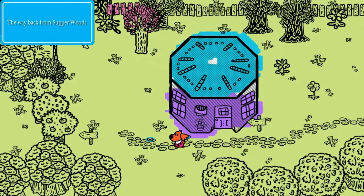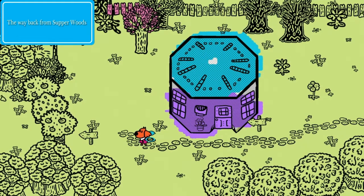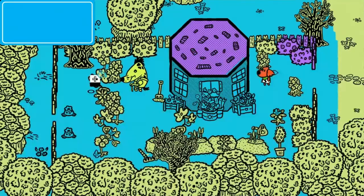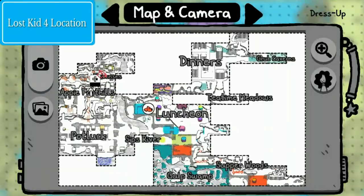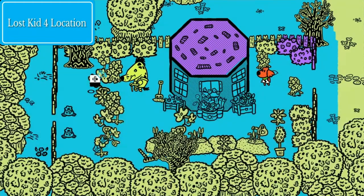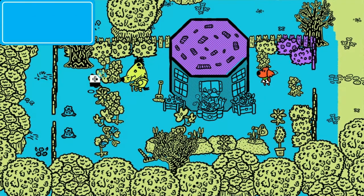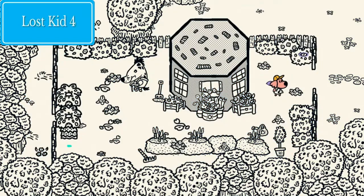Here we are at Beans' house — if you see right behind it, there is a tree there. It's not moving anymore because I already got the kitten in that capture. That's how you get back from Supper Woods to Beans' house. Up and to the left in Luncheon is the other lost kitten — there are four lost kittens in Luncheon altogether.